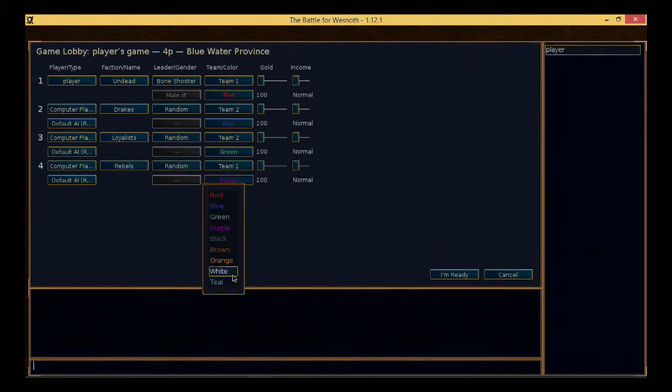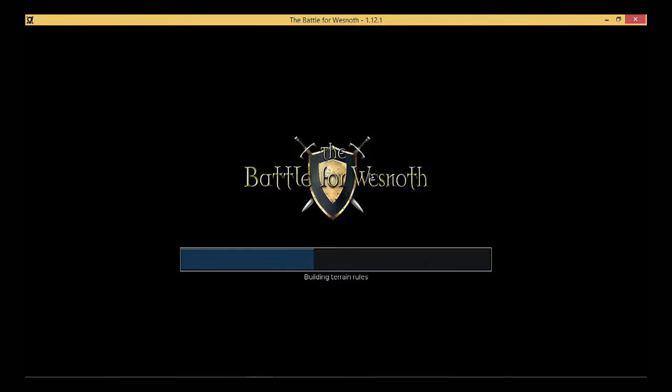We'll pick some really different colors — red, green, black and white. Right, let us play. I'm not going to explain the rules as much as last time. If you're unsure how to play Battle for Wesnoth I would recommend looking at my first playthrough with the Drakes — it was a fairly decent game.